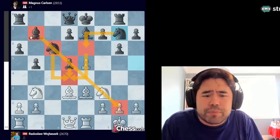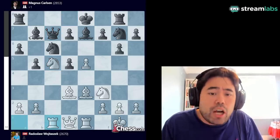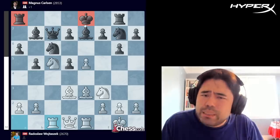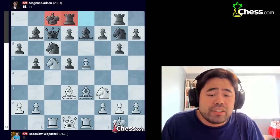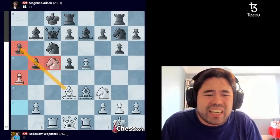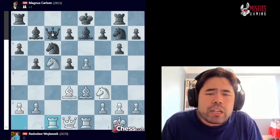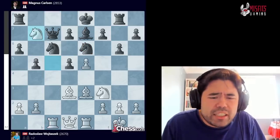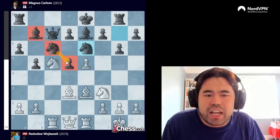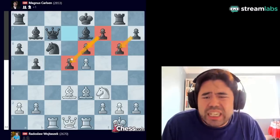Magnus goes knight g7 with the idea of rerouting the knight to e6, then playing for d4 and opening scope for the bishop on b7. The game continues with knight c5, Magnus plays queen c7, Wojtaszczak goes rook c1 — a very logical move. Black's king is in the center, the rook in the corner is undeveloped, and black likely wants to castle queenside. If black castles after a4, opening the queenside, with the great knight on c5 and pressure on the c-file, black is in a lot of trouble.